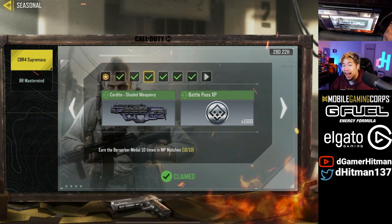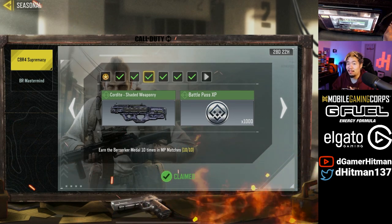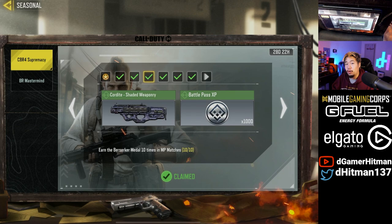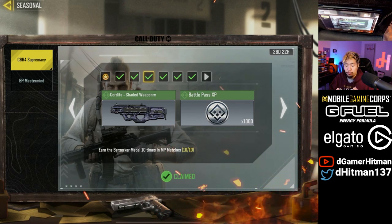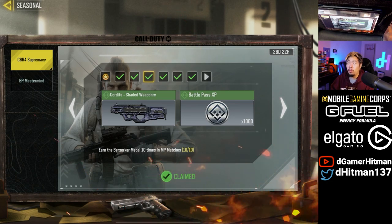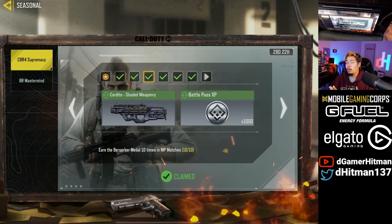Next up, you gotta get 10 Berserker medals. This is very simple — three kills without dying, and then after those three kills you have to kill yourself or get killed so the medal resets. It doesn't stack, so if you get three kills you don't get another medal automatically. I recommend playing domination or hardpoint on Shipment, as those modes are more forgiving and you'll die more often, giving you more chances to reset the medal.